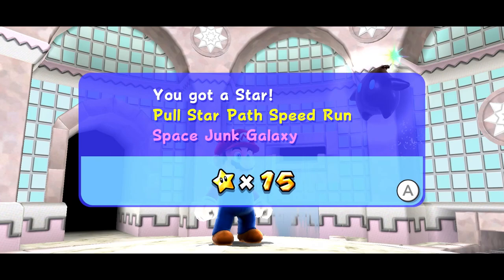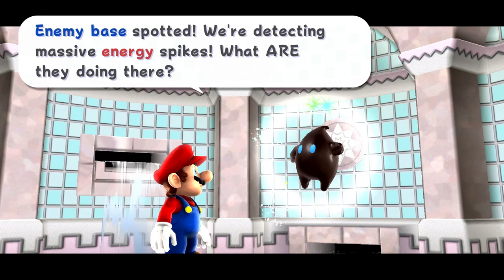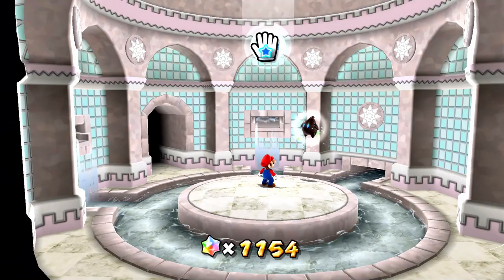We got a star — pull star path speed run in Space Junk Galaxy. Not too many star bits because obviously I didn't take my time. But we've discovered a new galaxy again, so lots to get to in later episodes for sure. An enemy base has been spotted — we're detecting massive energy spikes. What are they doing there? Well, I guess we'll find out soon enough. For right now though, I feel like there's more to do in our local areas here.